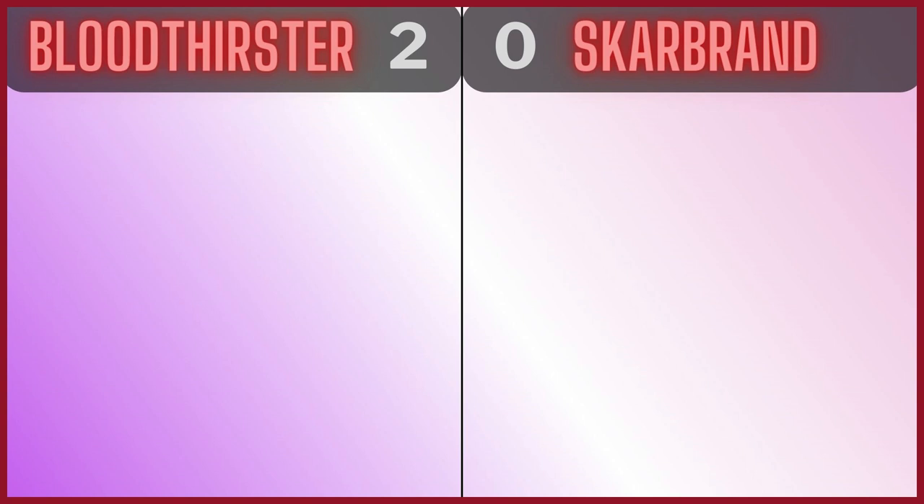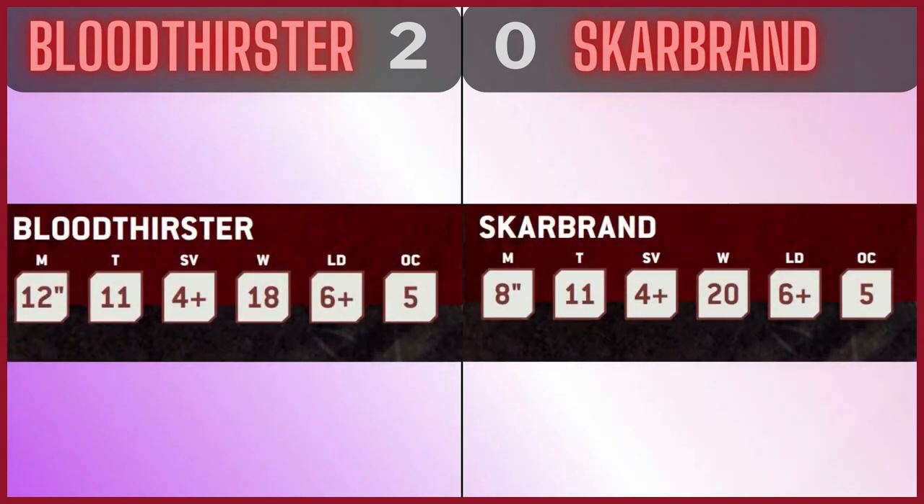It's 2-0 to the Bloodthirster, and now we're looking at Durability. The stat lines are very, very similar. The only difference is Skarbrand has 20 wounds, so he takes this round just because he's slightly more durable with two extra wounds. That's the only reason he takes this round, making it 2-1.